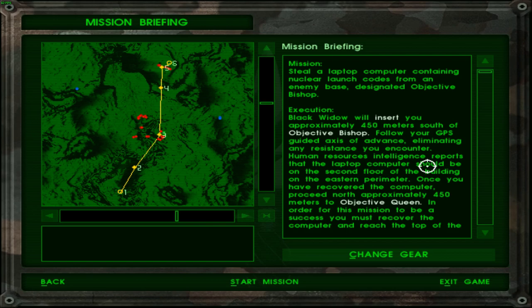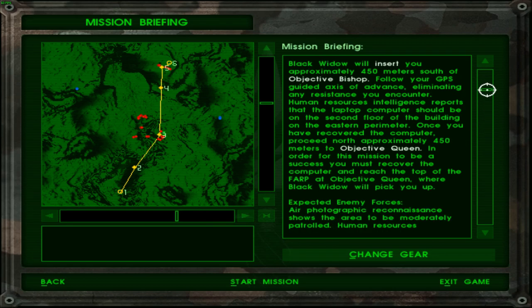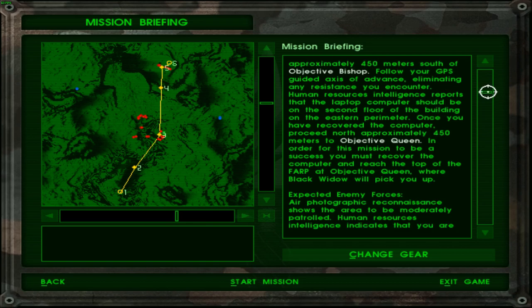Execution: Black Widow will insert you approximately 450 meters south of Objective Bishop. Follow your GPS-guided axis of advance, eliminating any resistance encountered. Human and resource intelligence reports that the laptop computer should be on the second floor of the building on the eastern perimeter. Once you have recovered the computer, proceed north approximately 450 meters to Objective Queen. In order for this mission to be a success, you must recover the computer and reach the top of the FARP.